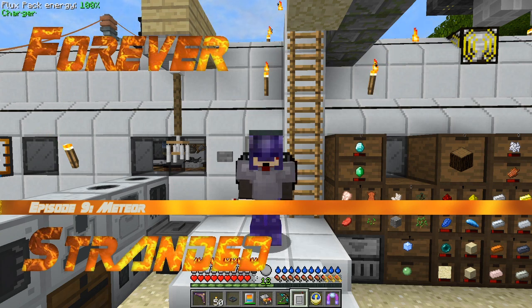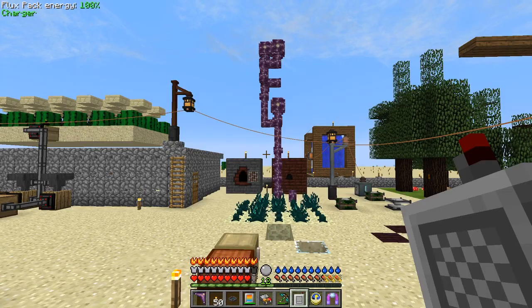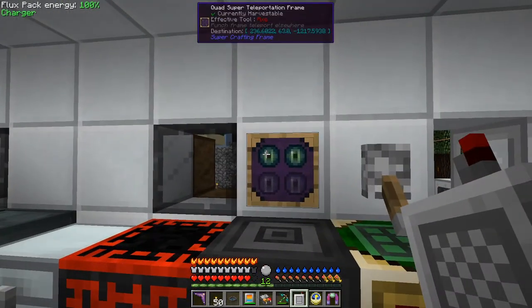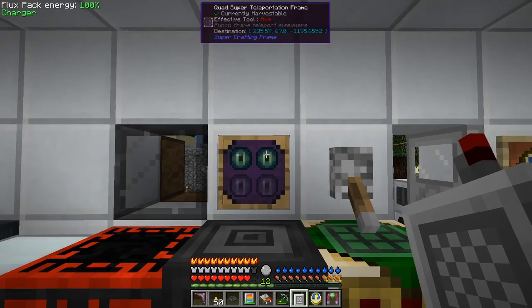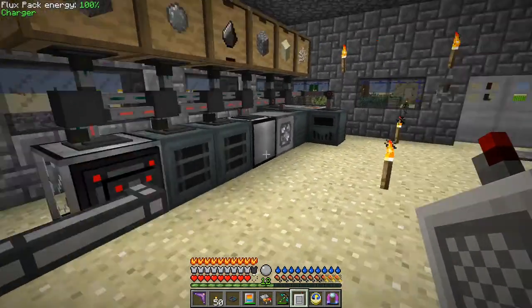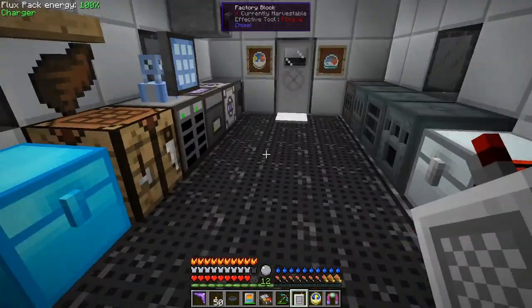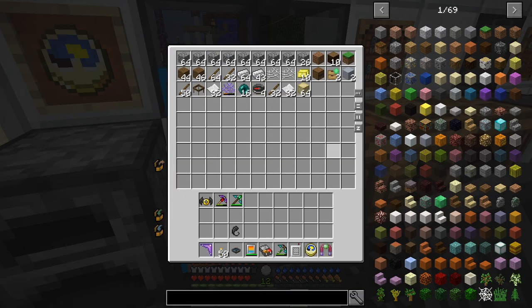Hello everybody and welcome once again to Forever Stranded. This episode we're going to do some traveling, but the very first thing — let's do some small traveling. Let me show you something I haven't actually seen much about: these quad super frame teleportation frames. If I simply right-click this one I appear here, and right-click this one I come back again. Now what's difficult about this is how to do it, so let's have a look at what we need — some maps, and for that we need a compass.